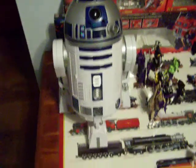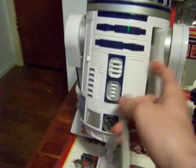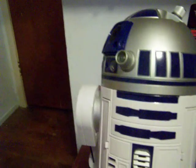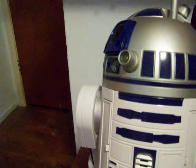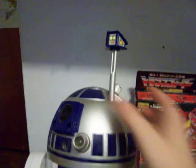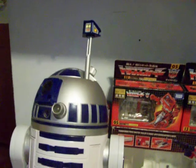He's just really all-around fun. Another thing I keep in here — it comes with him — it's this little rod. What you do is come up here, pop this little blue piece off, stick the rod in it, put the blue piece back on top, and he has the little scope thing he had when he fell in the water in Empire Strikes Back.